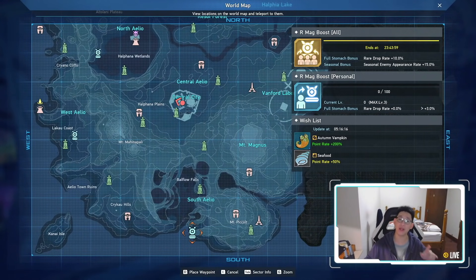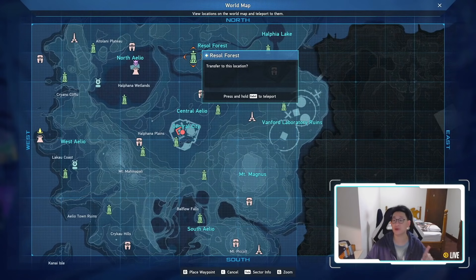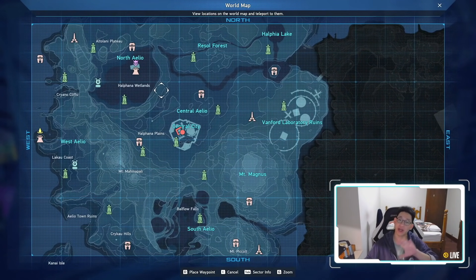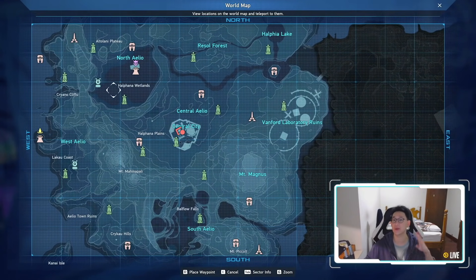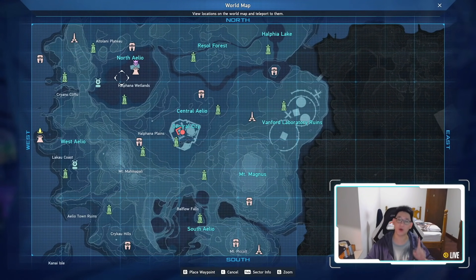Where do seasonal enemies spawn? At the moment, they only spawn in Resil Forest for combat zones. However, in exploration zones they spawn everywhere — Central Alio, South Alio, West Alio, and North Alio. So if you're just out adventuring, go forth and kill everything. But if you are looking for a combat zone specifically, only Resil Forest spawns the event enemies at the moment.